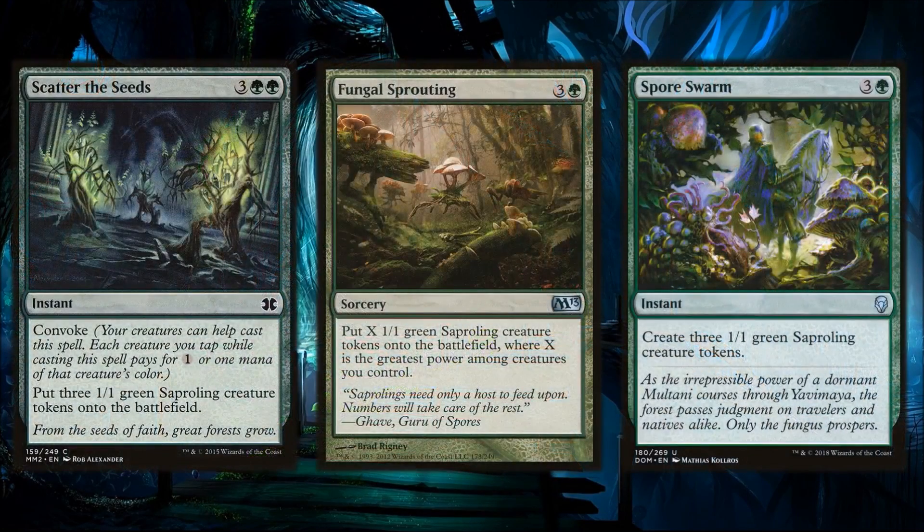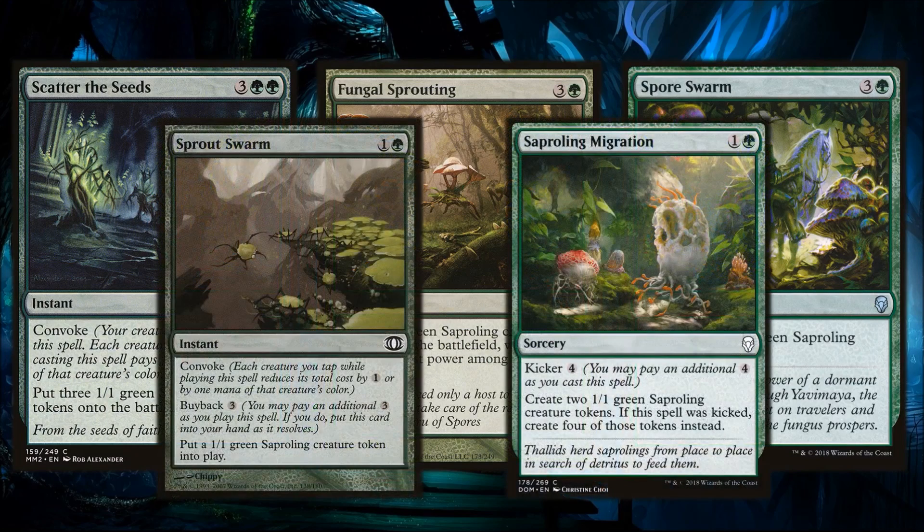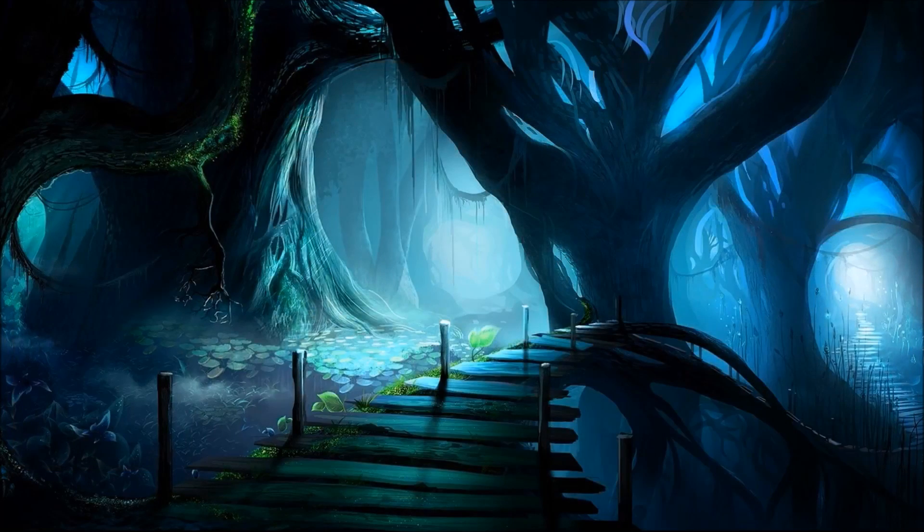For generating Saplings, Scatter the Seeds works really well with Convoke — it puts three Saplings onto the battlefield. Fungal Sprouting is a little clunky since we don't have many high-power creatures, but it keeps redundancy going. Spore Swarm is instant-speed three-mana for Sapling tokens. Sprout Swarm works absolutely wonderfully — you can tap down a lot of creatures via Convoke and keep chaining Saplings onto the battlefield.